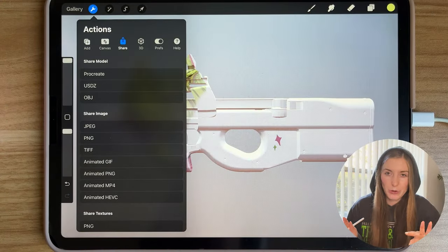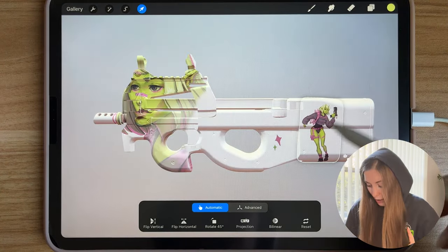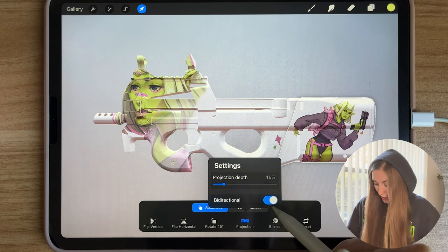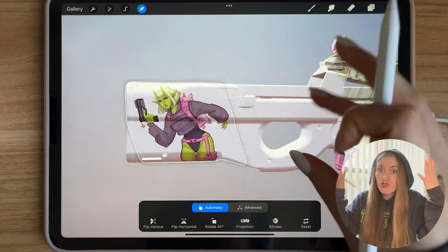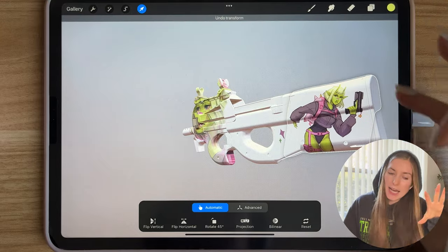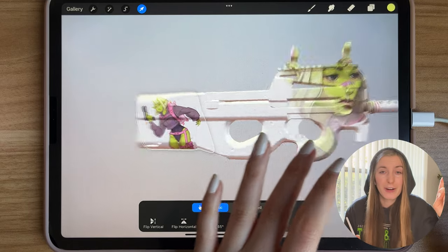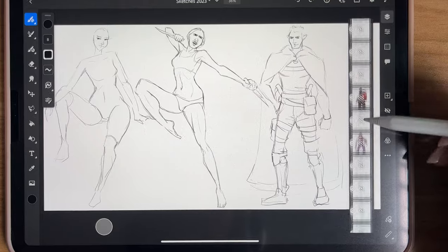I've been playing around in Procreate and it turns out you can actually import an image onto your object, then scale and move it around. If you hit projection and bi-directional, it goes on the other side — pretty cool. Which means I don't have to draw everything in Procreate and I can use the app I prefer, which is Adobe Fresco. I just downloaded Procreate to paint on 3D models, and Fresco has no limit to the number of layers. My reasoning is valid.